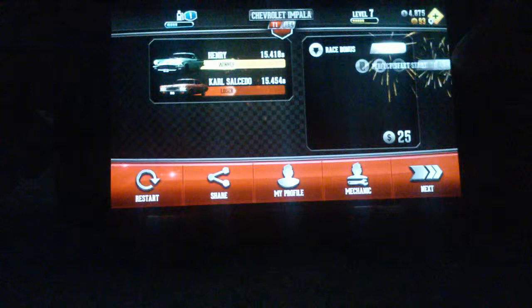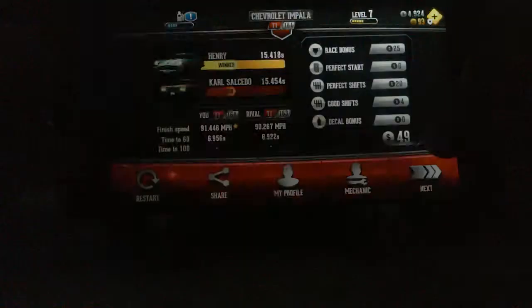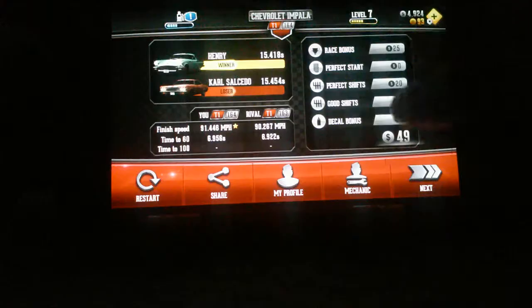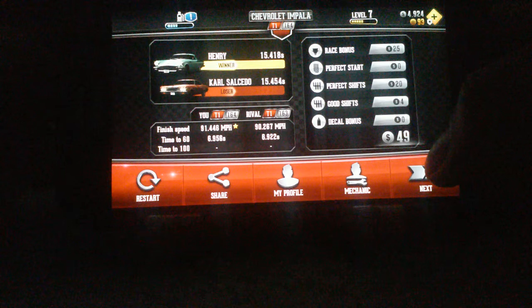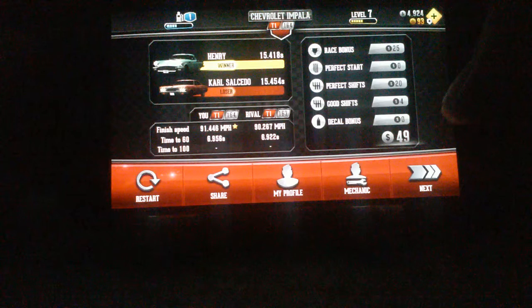Again. Our opponent was Hen. We completed the race in 15.454 seconds. Hen completed the race in 15.418 seconds. We got $2 for perfect shift, $4 for a good shift, and earned $49 in total. We need to get a bonus. Our finish speed was 91.446 miles per hour. It's a new best.